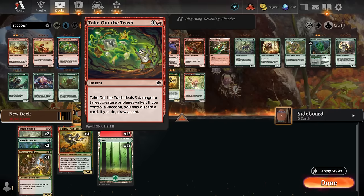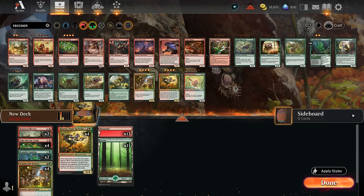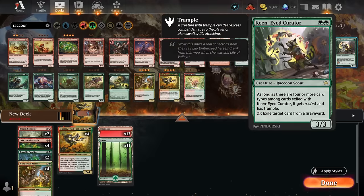Take Out the Trash is a great removal option that helps against aggro while letting us smooth out draws if we control a raccoon — so we add all four copies. Our two-drop slot is now at capacity. We're leaving out the Keen-Eyed Curator — double green makes it harder to cast, and it doesn't fit our main game plan of making mana and casting expensive spells. Also, activating abilities does not contribute toward the expend mechanic; we need to cast spells.